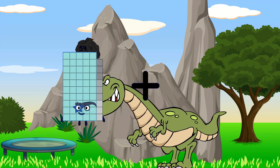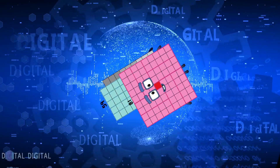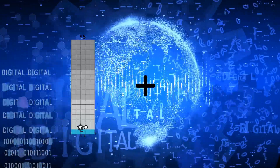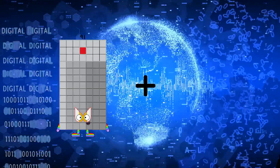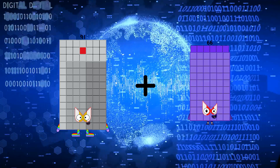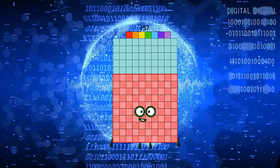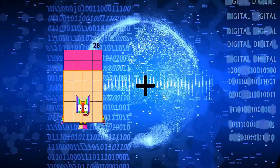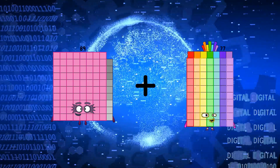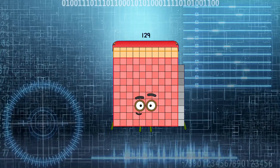59 plus 81 equals 140. 91 plus 66 equals 157. 89 plus 40 equals 129.